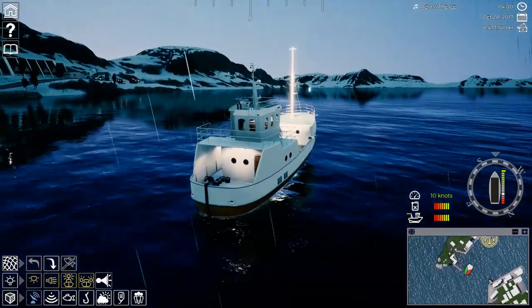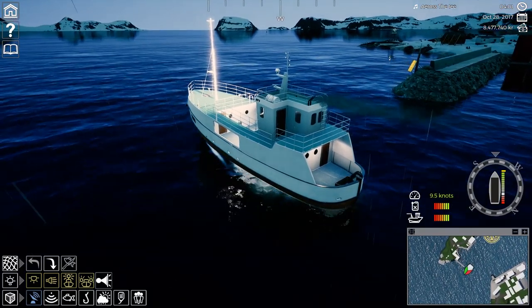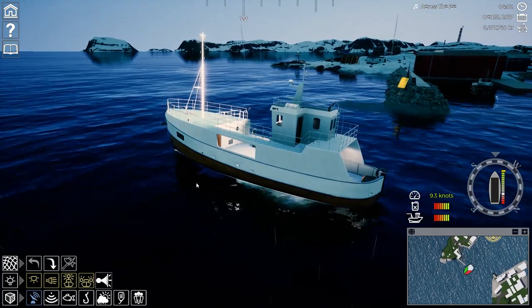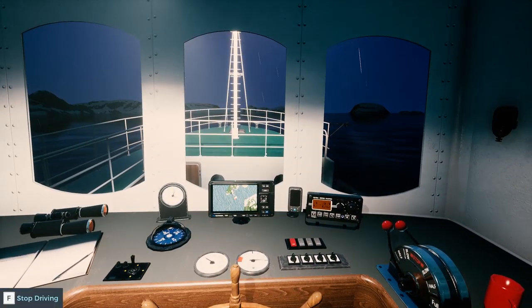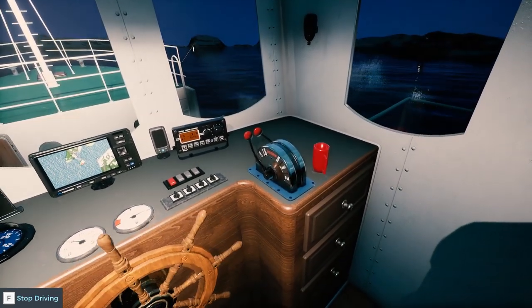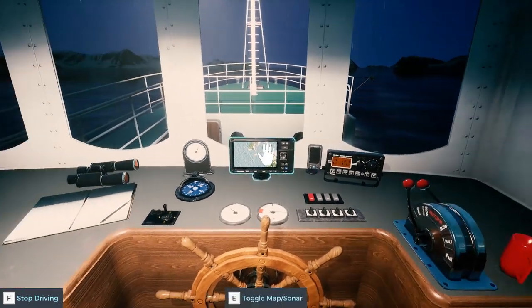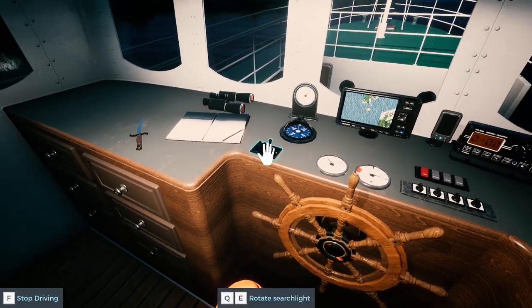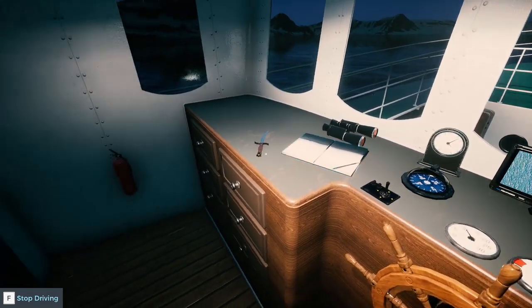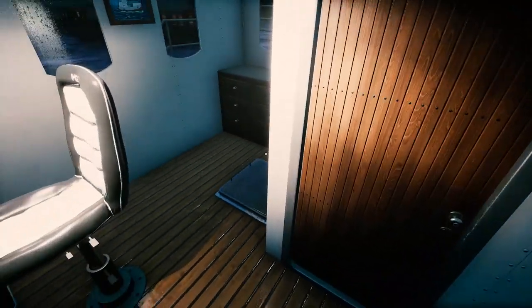Unfortunately, it gets really slow when you have a lot of fish on board. But if you can handle that and the bad fuel mileage, it's a pretty cool ship. Let's take a walk around. We have the inside, which is vintage fishing. We have our lights, horn, radar, compass, searchlight rotation, logbook, and gutting knife.